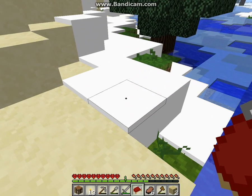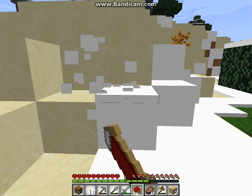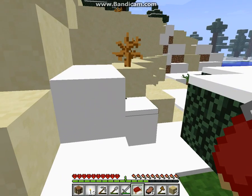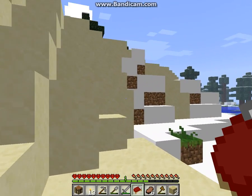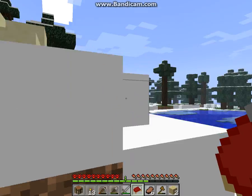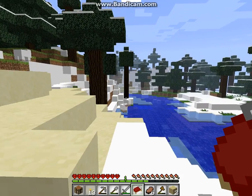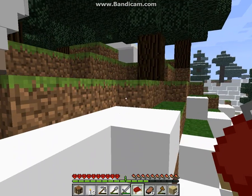These are snow blocks. It looks like it makes the whole block white instead of just the top, and that is so weird. So that's this texture pack — texture pack snow — and it's kind of different. I'm used to it just covering the top layer of the grass.